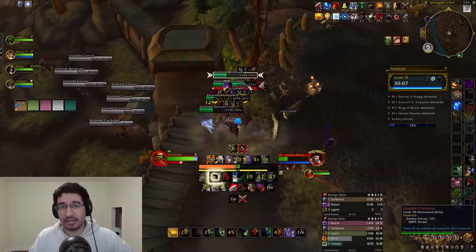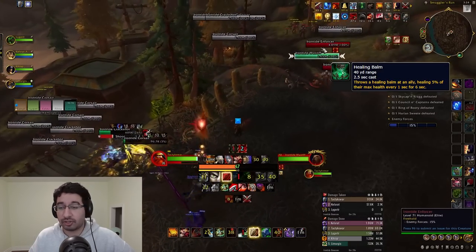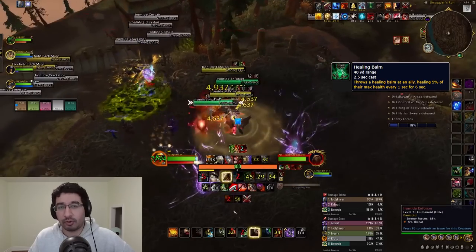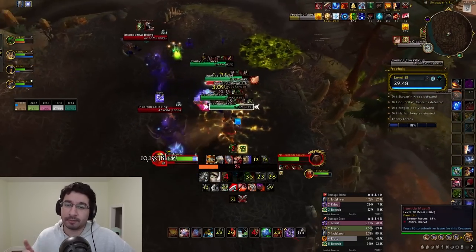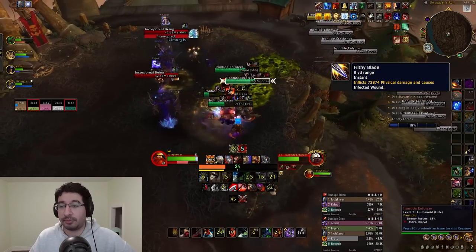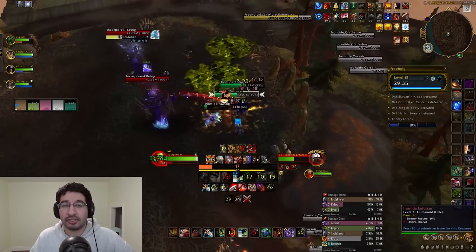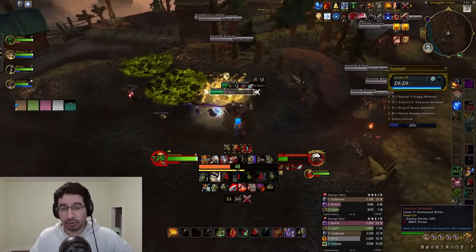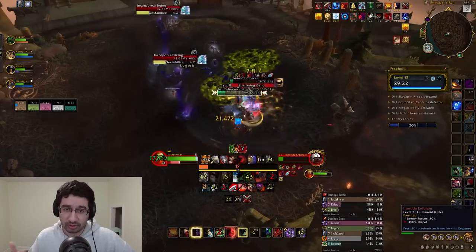The last mobs in this area are the Iron Tide Bonesaws. They have two abilities. The first is Healing Bomb, which is interruptible and puts a Magic HoT on a random enemy — and since it's a magic HoT, you can purge it if you miss the kick. Their other ability is Filthy Blade, which has no cast time and hits your tank for physical damage, but also applies a stacking disease that reduces healing taken by 20%. So having a disease dispel here is really valuable, especially if you pull multiple Bonesaws.